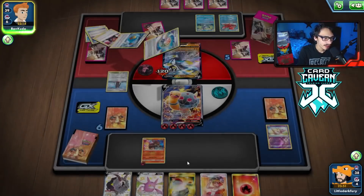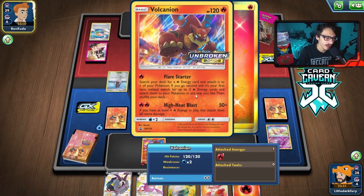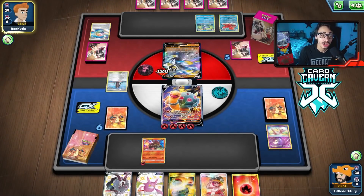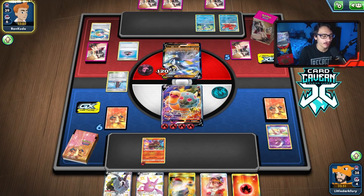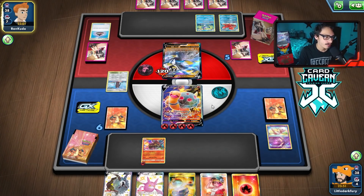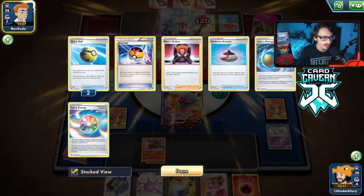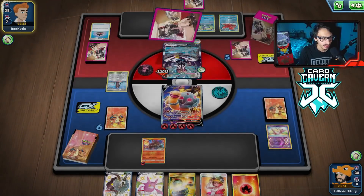We get rid of the Rapid energy — pretty good. We don't have Mew the entire game now so this could get interesting. My opponent can still Gale Thrust me, and we can't really survive getting two-shot, but we can keep damaging them. They have 210 HP left — let's see if they attack.